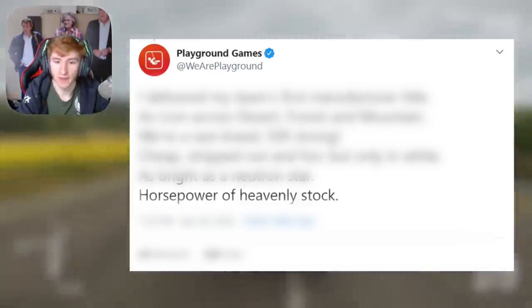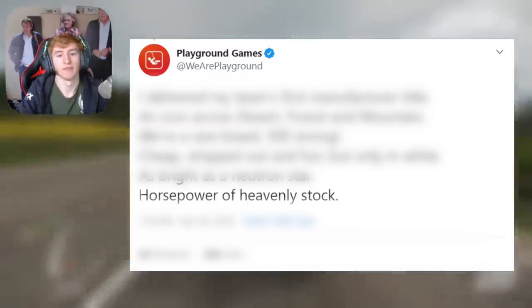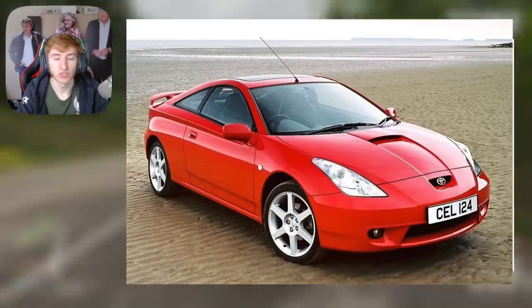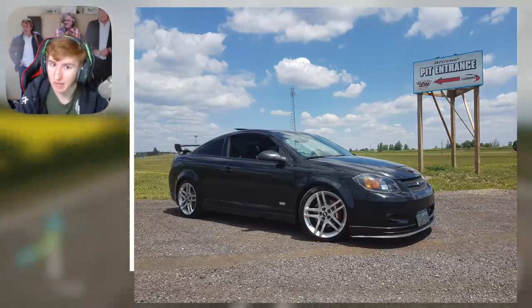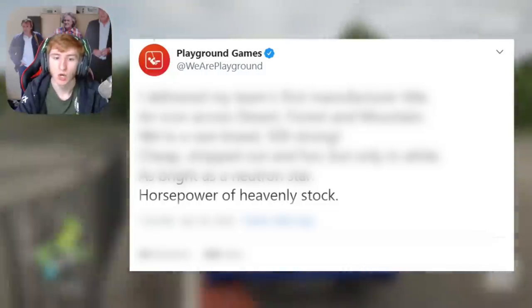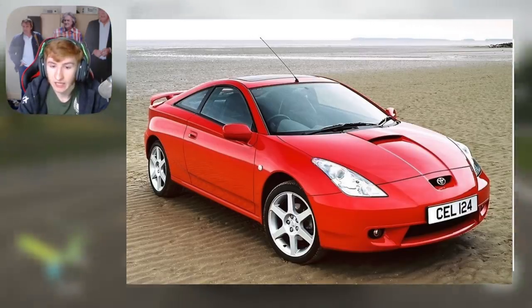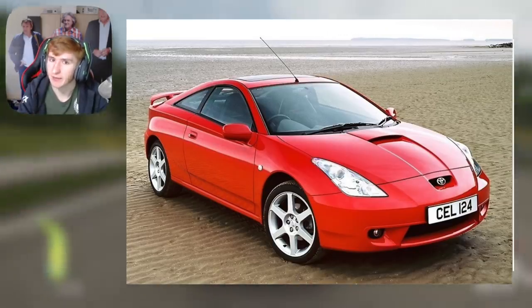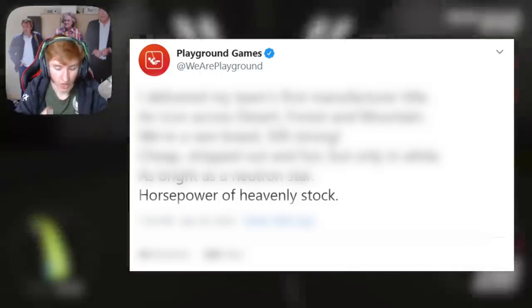The last clue is 'Horsepower of heavenly stock.' I've seen three different cars guessed: the Shelby 1000, the 2010 Cobalt SS, and the Toyota Celica. People guess the Cobalt SS because cobalt is a material found in meteorites, which are from space — from heaven, people would say. And people guess the Toyota Celica because the word 'Celica' comes from the Latin word for heavenly, which would highly make sense. The Shelby 1000 and the 2010 Cobalt SS are both on the leaked car list.